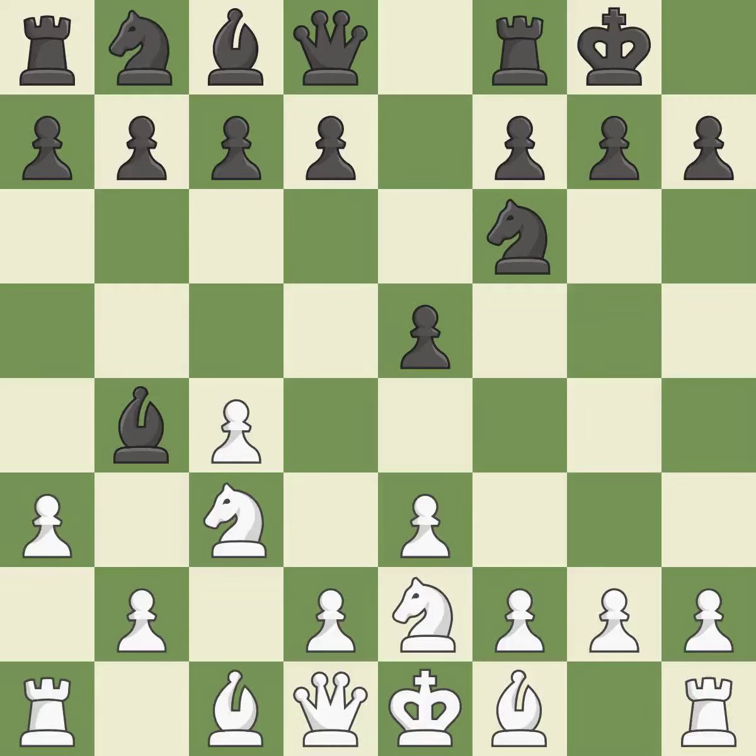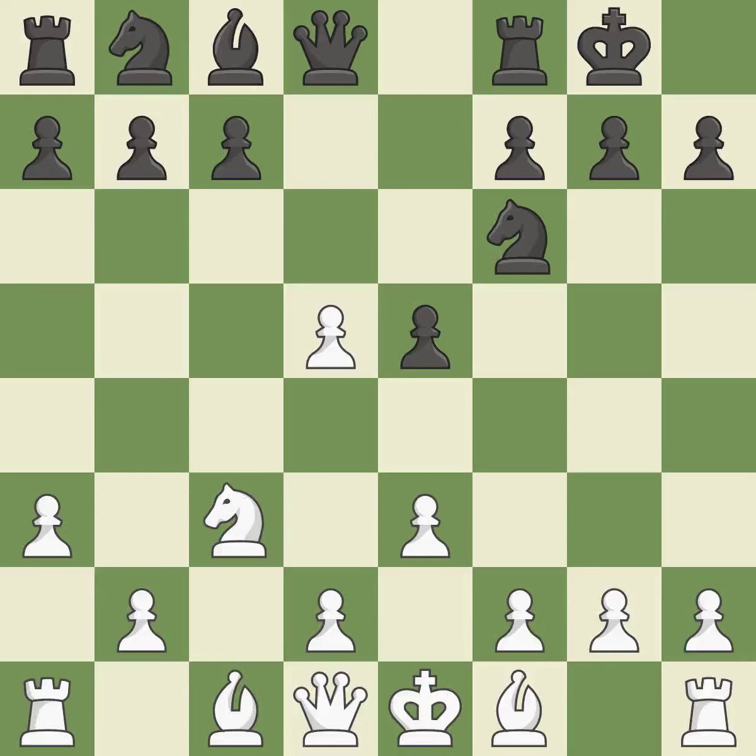A pawn kicks the opposing bishop, forcing it to move or risk being captured. This keeps the material balance in check with good commerce. Recaptures. It is the last book move. This prepares the bishop for development — excellent. This is an equal trade; it is best. Backs off — ideal.